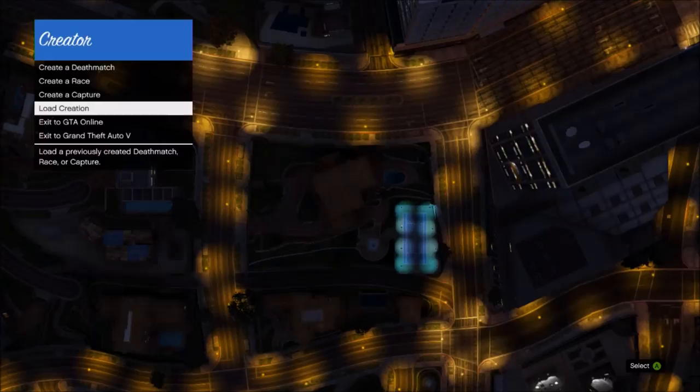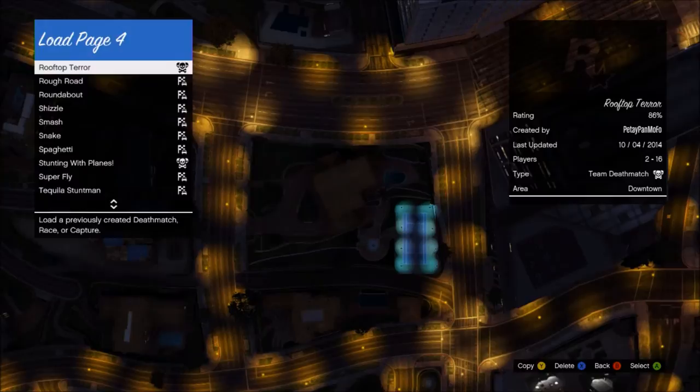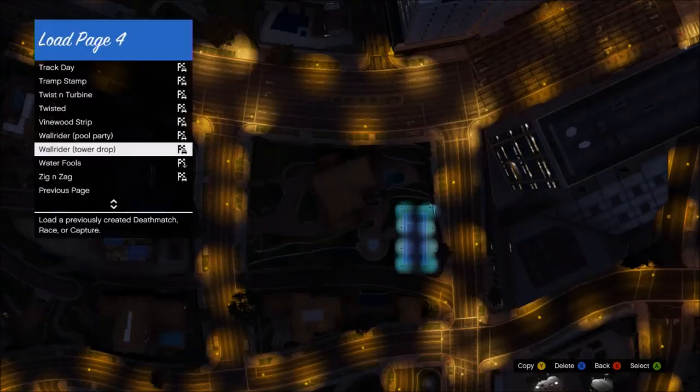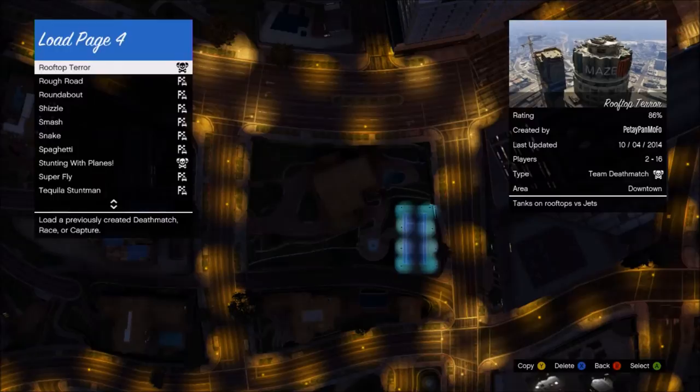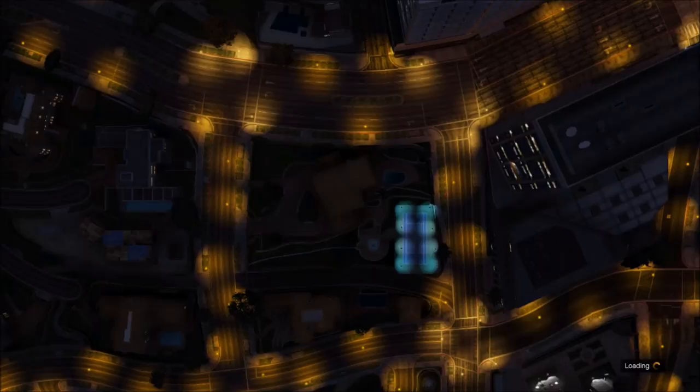In order to change the starting grid on any of your previously published races you're going to have to republish them, so you're going to need to copy them, go and edit them, and then republish them. To copy it just press Y or triangle — whichever the top button is on PlayStation — and that will copy your race. If you wanted to delete it you'd press square or X to delete the race, but then you go into saved and it will be in there.